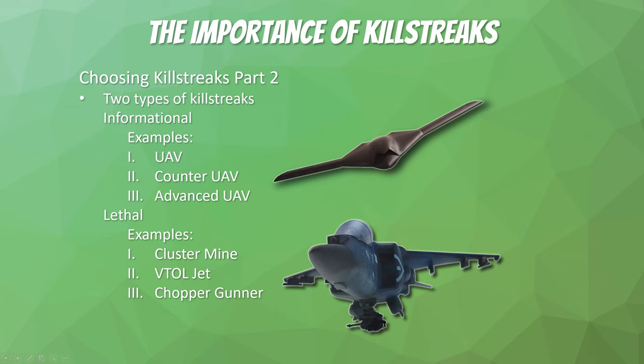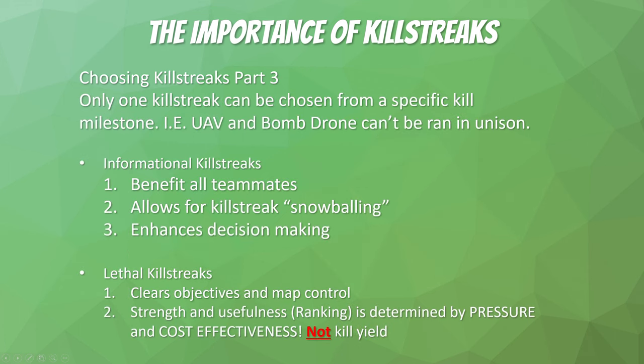There are two types of killstreaks: informational killstreaks, which are going to affect the mini-map, and lethal killstreaks, which are going to get you kills as well as hold or breakthrough positions on the map. These are best used together — you should not just run only lethal and not just run only informational. You should try to have a nice mix. Also, you can only choose one killstreak from a specific milestone, so if you want to run UAV and bomb drone in unison, you can't — you have to pick between them.